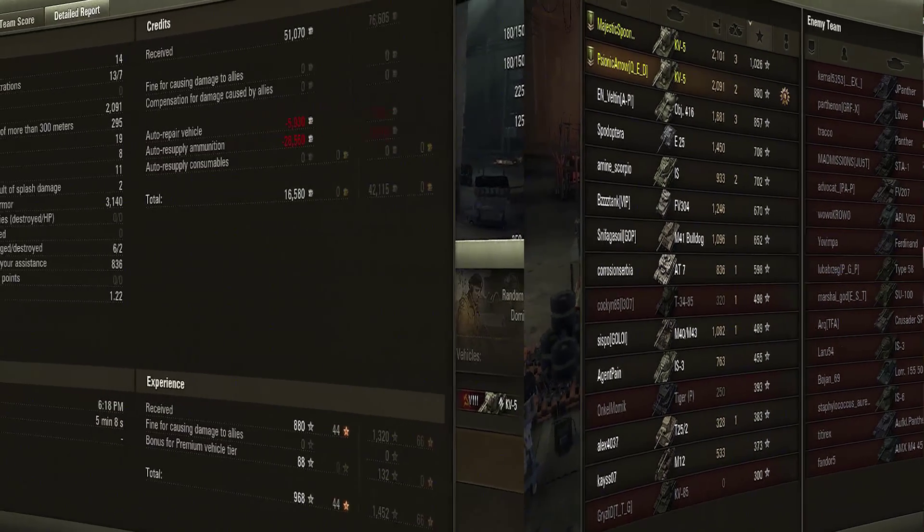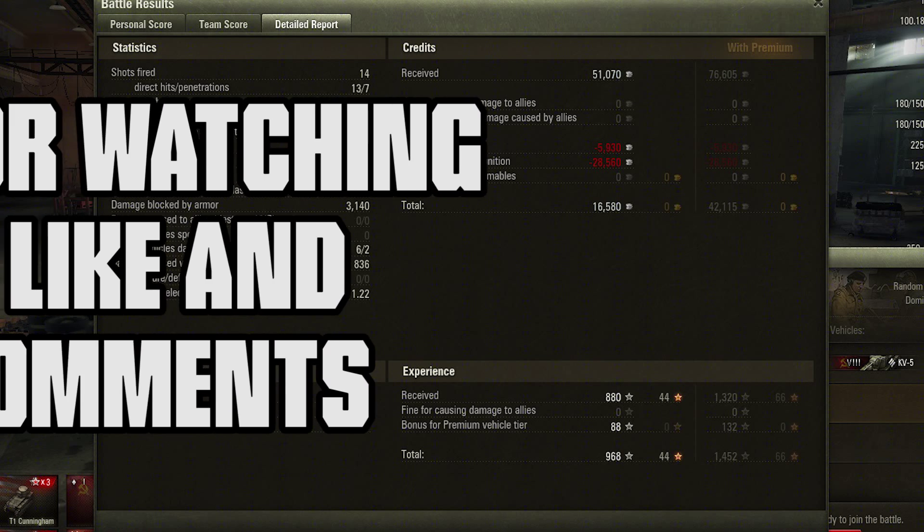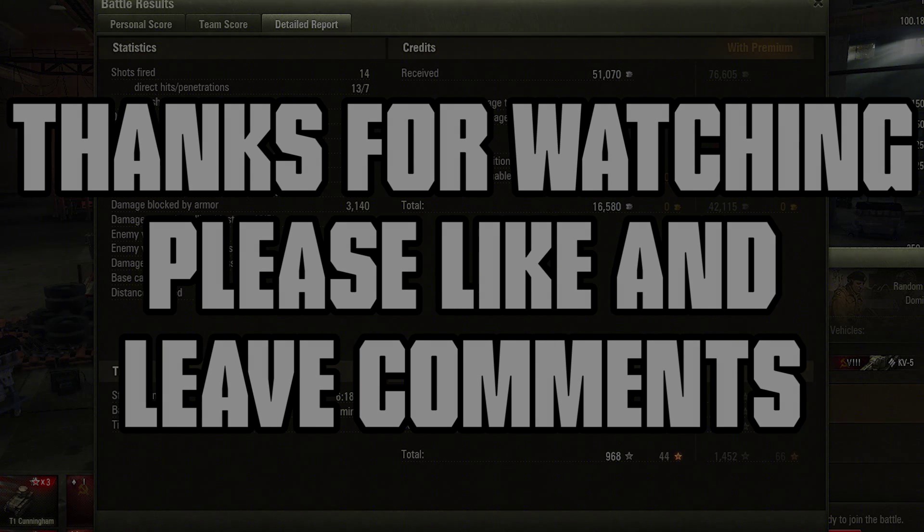2 kills. 2,091 points of damage done to the enemy. 14 shots fired, 13 hits, 7 penetrations. You can see how the penetrations can be a bit off. Received 19 hits — 11 of which did not penetrate and 8 of which did. There were also a few HE shells counted there as well. 3,140 total damage blocked by armor. 16,580 credits earned with a non-premium account; a premium account would have gotten me 42,115. So there's the difference. Thanks for watching — please press that like button, leave some comments, and I will see you in future videos.